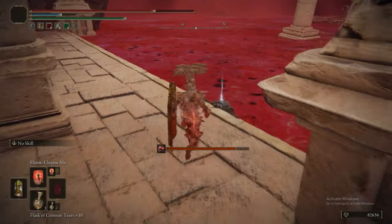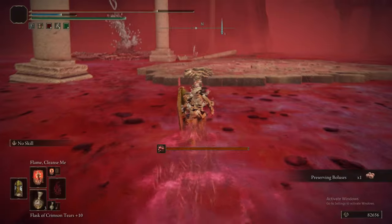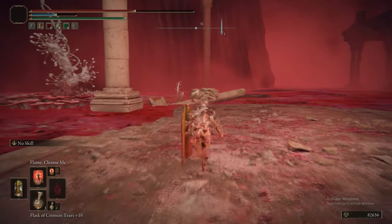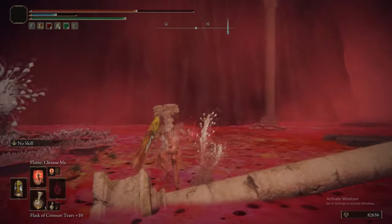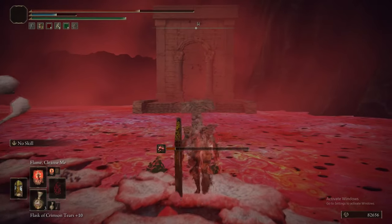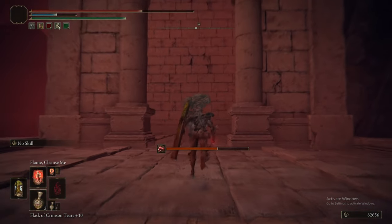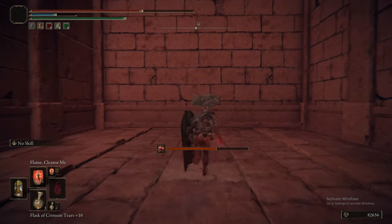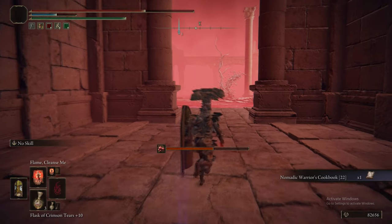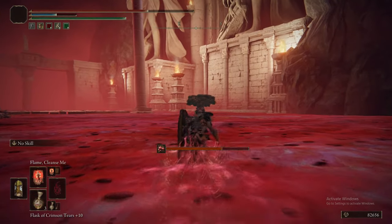To the left of here is the progress path, but there's one more item we need to get — I think it is a cookbook. You are correct, it is a cookbook. I want to say Nomadic Warrior's Cookbook 19. There's no way you're not frantically Googling this right now. See if this is Nomadic Warrior 19 — it is. So you get two thirds of a point.